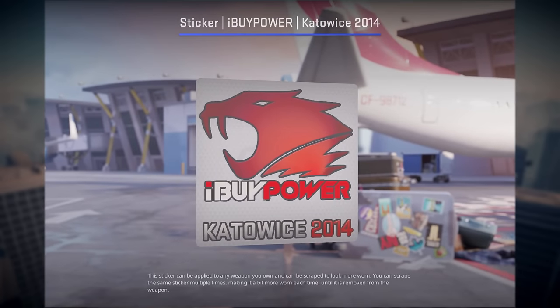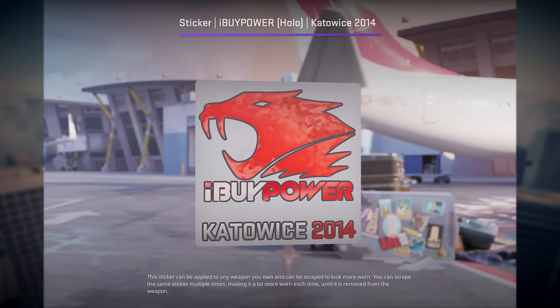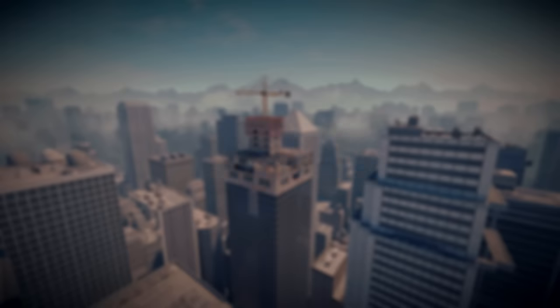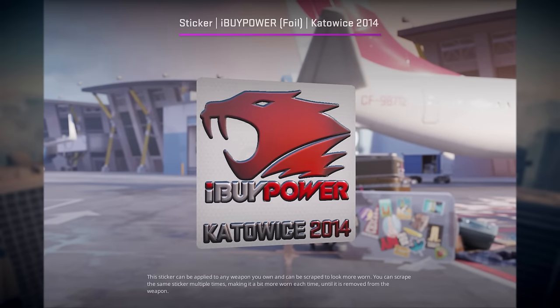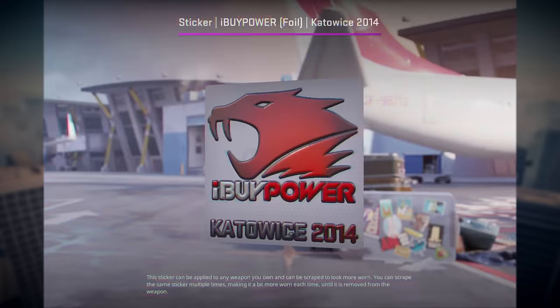This is a regular hyper-powered Katowice 2014 paper — very plain. Here we have the same sticker, but with a hollow effect applied to it. Very iconic. Now, same sticker but with the foil version of it. As you can see, it has sort of a metallic look combined with a 3D effect to it.